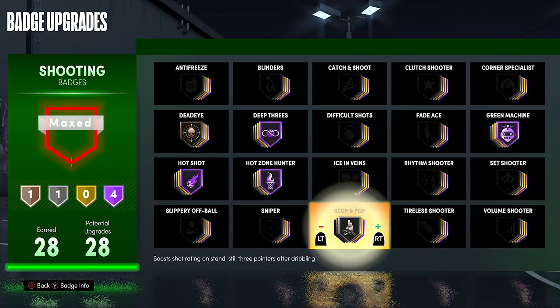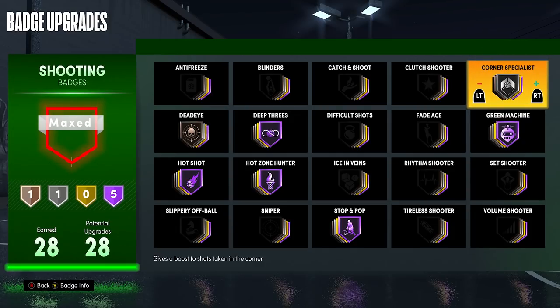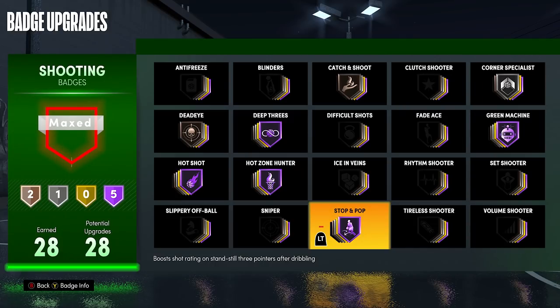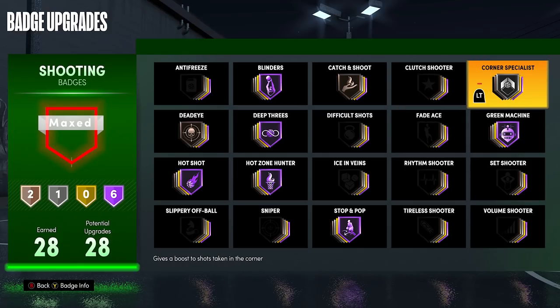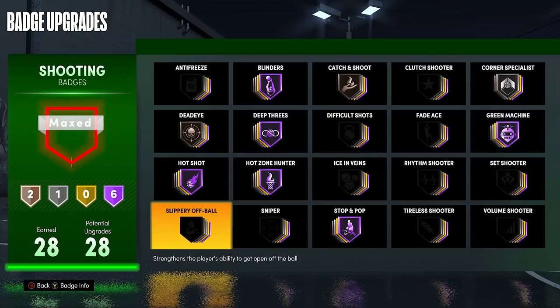Stop and Pop is a new badge — basically like the Quick Stop badge. After you come to a stop and shoot, it gives you a boost. Hall of Fame Stop and Pop is a huge W. Corner Specialist: if you like fading to the corner, Silver Corner Specialist is actually good. Catch and Shoot: nothing more than Bronze. But one of the best new badges this year is Hall of Fame Blinders. What this badge does is if somebody is on your hip or on the side of you instead of in front of you, it gives you no contest. So the only way somebody can contest you is if they're right in front of you — otherwise you get a wide open every single time. That's probably the most overpowered badge, maybe besides Hot Shot.